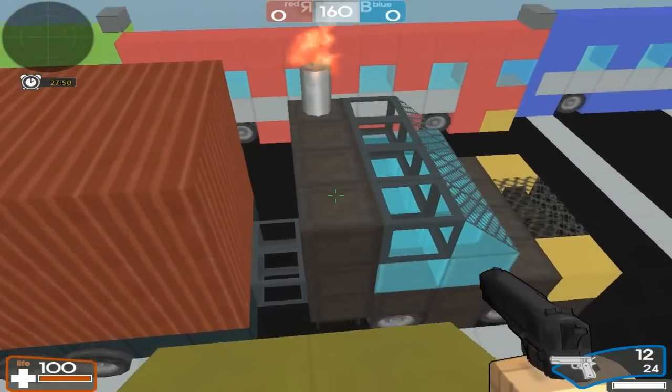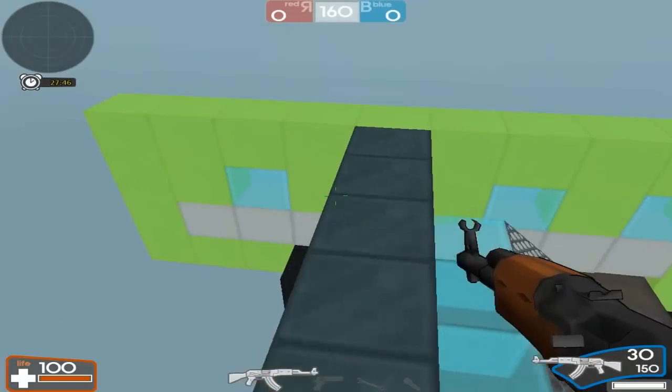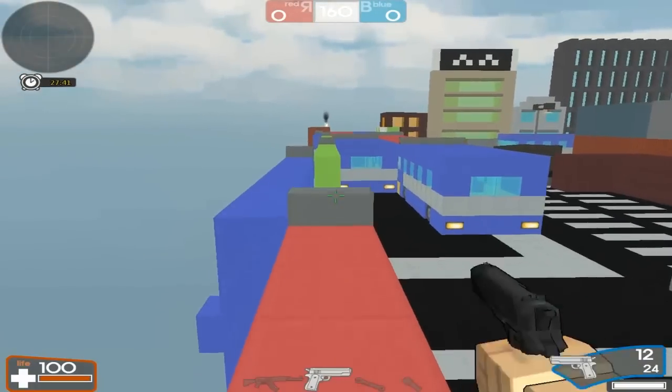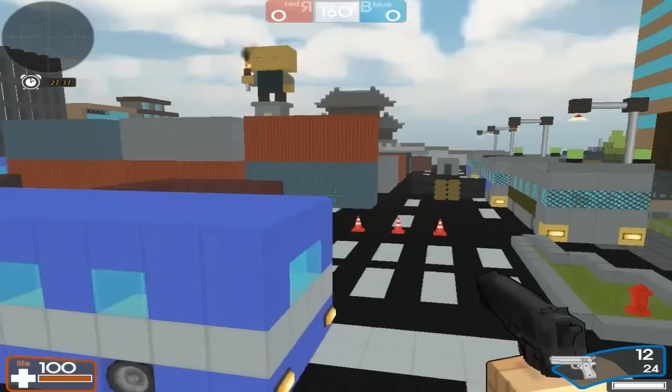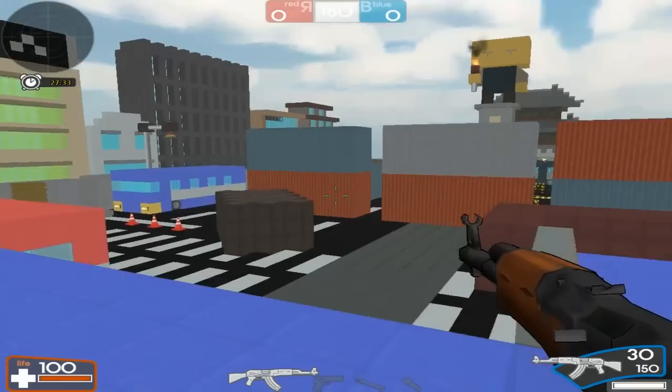Let's go this way. This is really good for sniping — well, both spots are actually, but this is another way. You can snipe right over there. I almost fell off again, but right there you can snipe across the map.